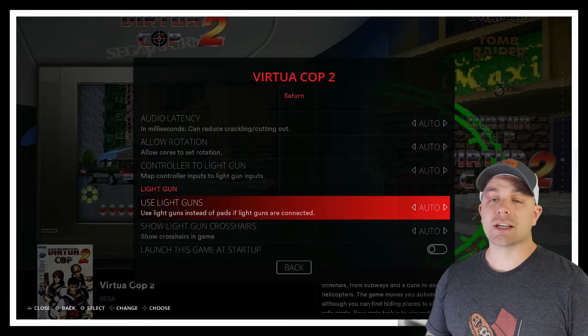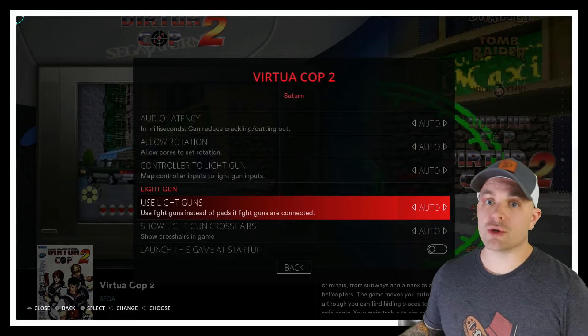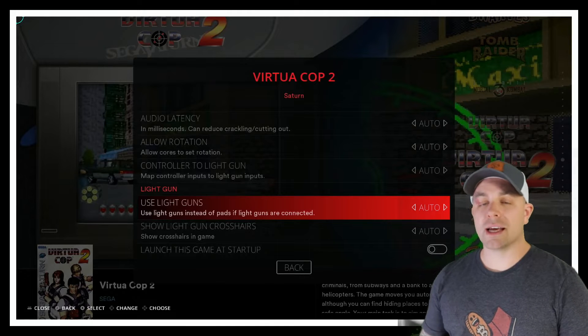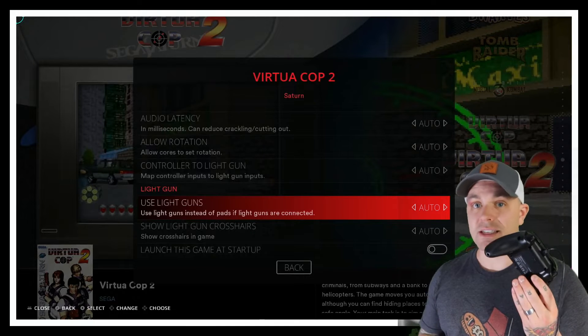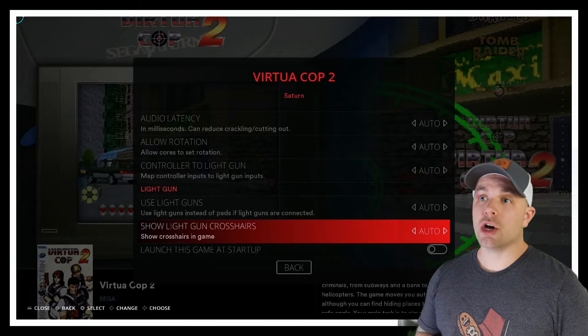If we scroll all the way down to the last section, you'll notice it says Light Gun, and it's automatically set to Auto for 'Use Light Guns.' That means if you have a Sinden light gun, as soon as you plug it in that's what you'll be controlling the game with — it overrides any other controllers currently plugged in.